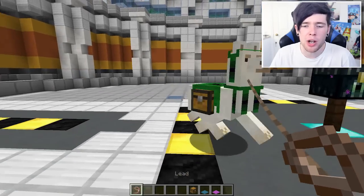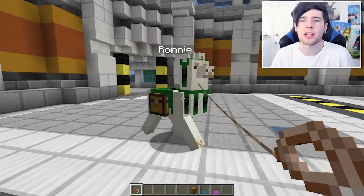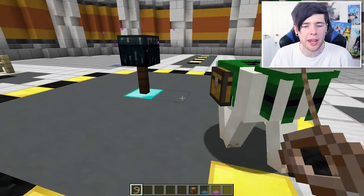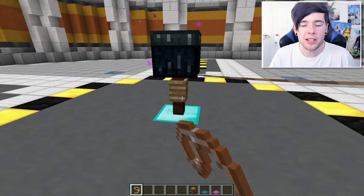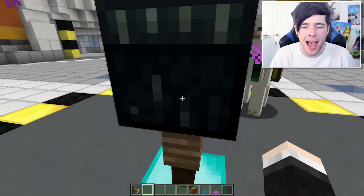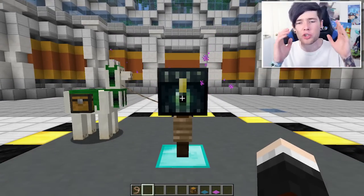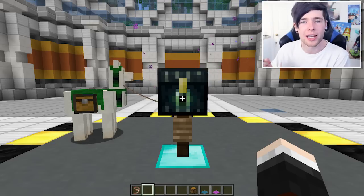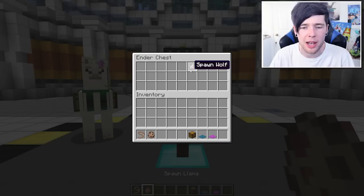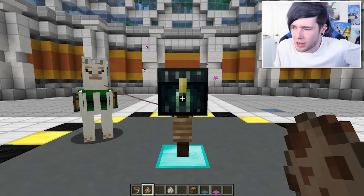If I grab a lead I can just pull him around — he's actually pretty speedy as well, which is quite cool. He can carry all of your stuff, look super awesome, and you can drag him around and put him on a fence post whenever you need him to just chill out. Now something cool about the llamas' behavior is they actually follow each other, so if you are dragging along one llama on a lead the other llamas will follow, which is really really cool.